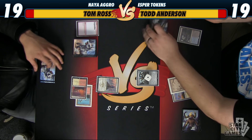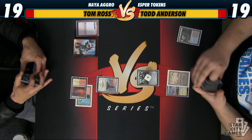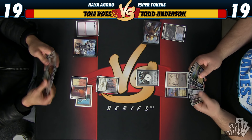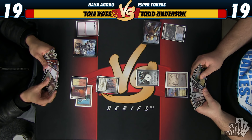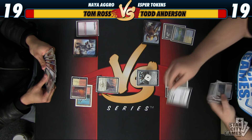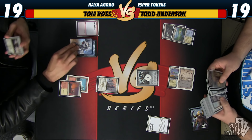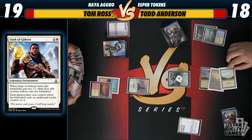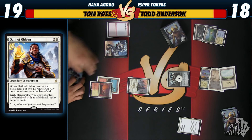Untap, draw. The odds of our Hangarback Walker being able to trade with Seeker of the Way is very low. Our hand is built in such a way that I think all we want to do is just curve out naturally. So we'll just fetch a Plains, play Oath of Gideon, make two 1/1s, and say go. Not good — if I hit a land off this Abbot, I'm in great shape. If I don't, I'm in not great shape.